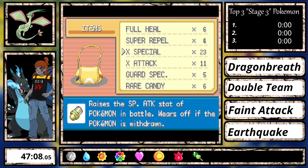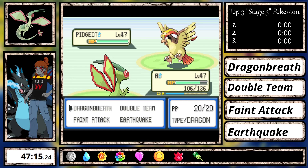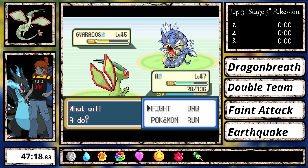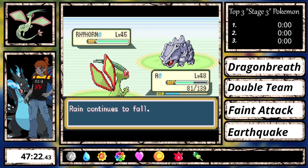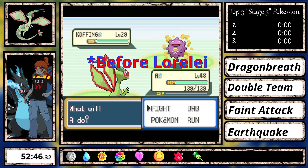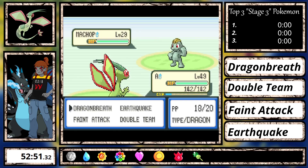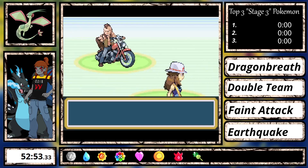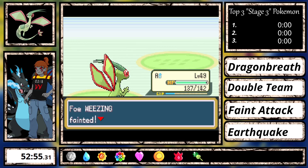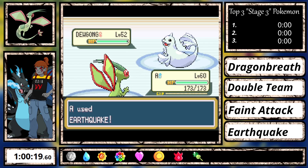Rival 6 probably has the least threatening Pidgeot since its only bad move is Feather Dance — it doesn't have Sand Attack here for some reason, so if you don't use physical moves there's no need for a Guard Spec. Before Rival 6, I grinded to level 54 on Route 16, then used my 6 rare candies I'd been saving to go all the way to level 60, saving a lot of time, and began fighting Lorelei.